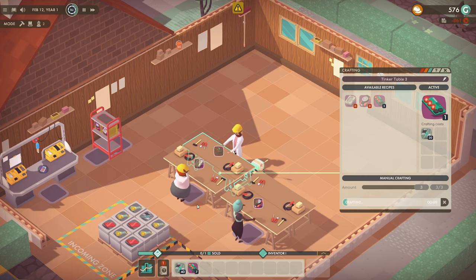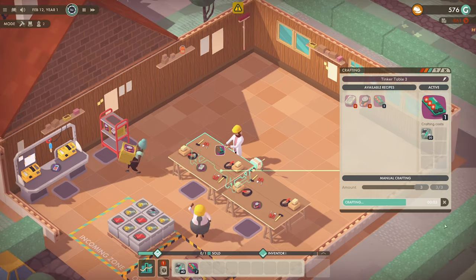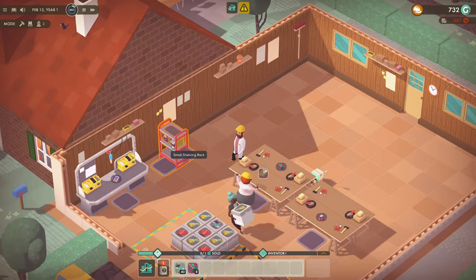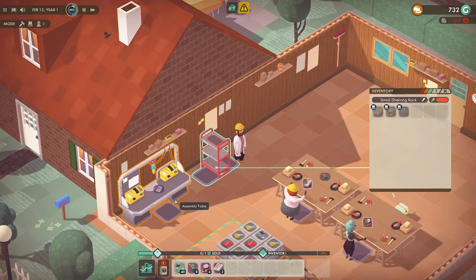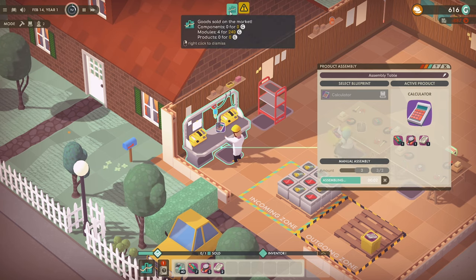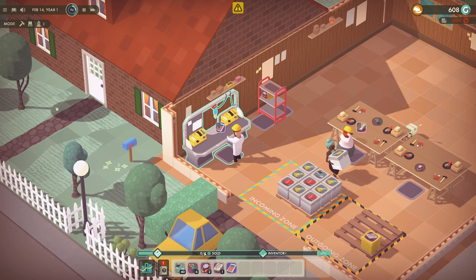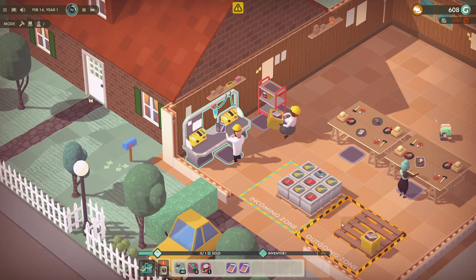Assemble one calculator — which we need to do. Let's get these done. Go over to here, put all that into here, go craft three. That's one calculator, two calculators, three calculators. There's still some stuff in the outgoing zone but we need to throw our calculators in there — we can't double click, that's a little bit annoying. Let's throw those in there.